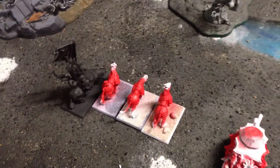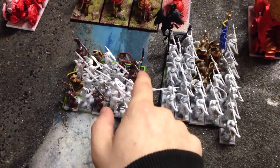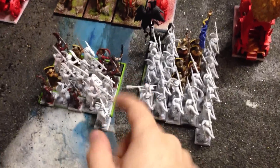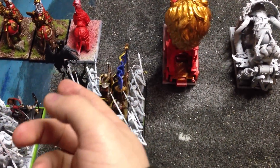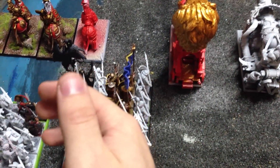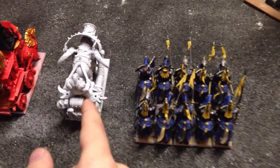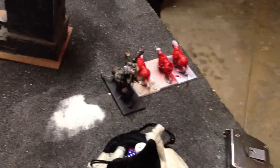Brief run over — you pretty much know the Empire list, but it's 4 demis, steam tank, 4 demis, 20 swordsmen with a level 4 heavens wizard who's rolled Ice Shard, Harmonic, Curse of the Night Wind, and Comet — so all the good heavens spells. 30 halberds, BSB with just defensive kit. War altar with the normal kit. Another steam tank cleverly disguised as an iron blaster. 10 inner circle knights with lances and a musician, and 4 more demis.